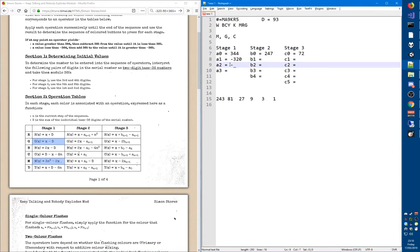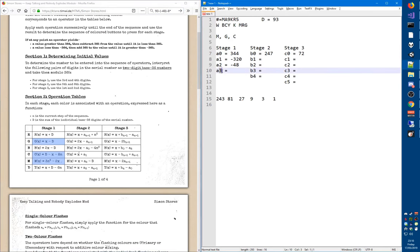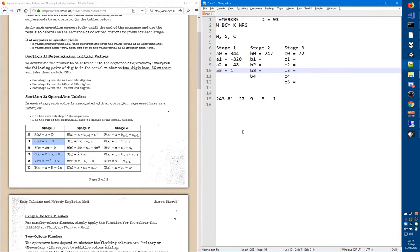The third number is cyan, which uses the formula d minus x minus 8n. We have d = 93, minus x = negative 48, minus 8 times 3 (since n is 3). That gives us 117.